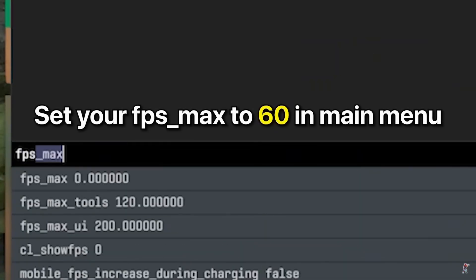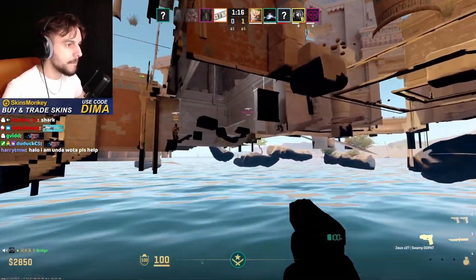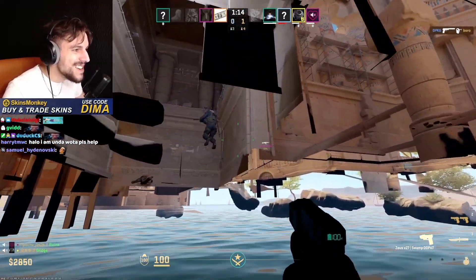First, open your console in the game. Then type a command to set your FPS — I'll show it on screen and it's also in the description. This step is important or the bug might not work.